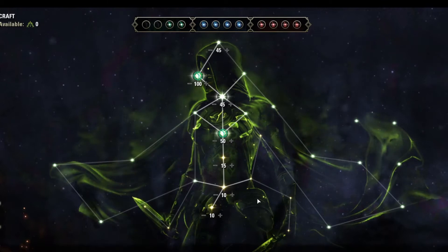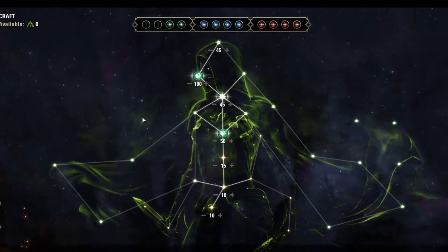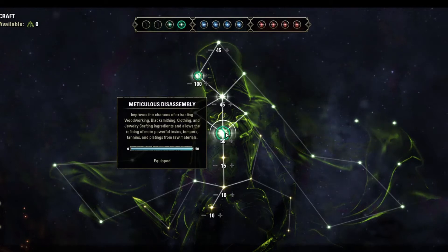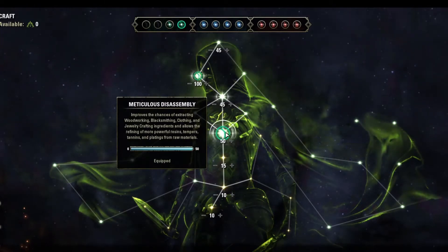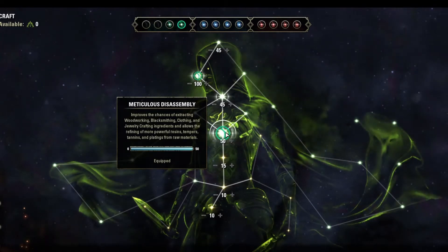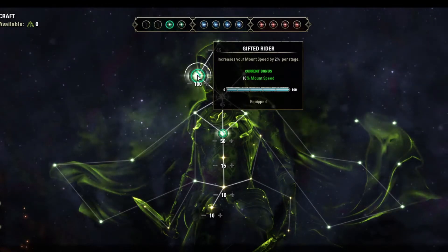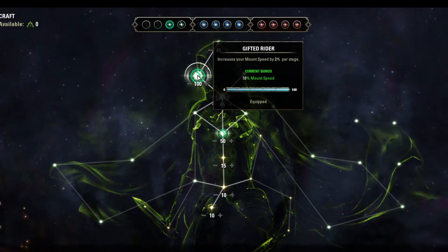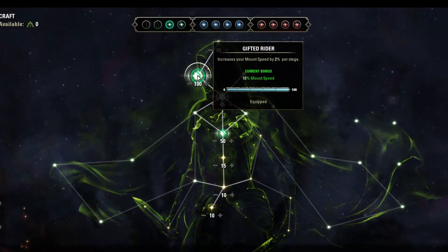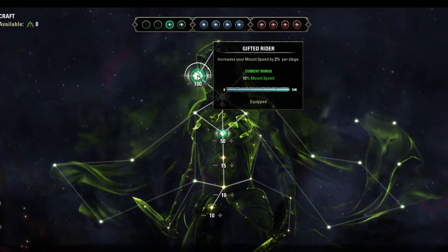Obviously you have to put some points into the lower ones to open up other lines to follow. The main ones I've slotted so far are Disassembly — useful if you're extracting all the extra junk you have — and up here, 10% increased mount speed. I did notice a difference with that today when I was out collecting resource nodes, though I didn't notice increased speed specifically in gathering those nodes.